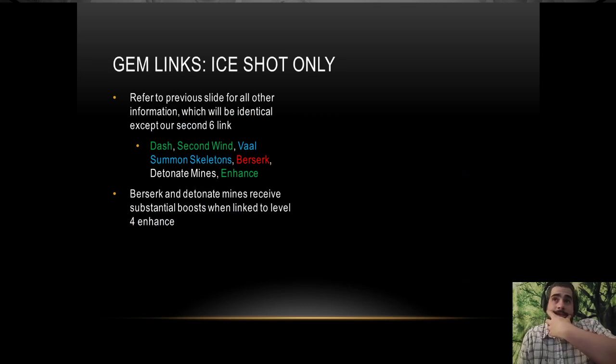This was the setup I used to run but currently I only use ice shot — I don't use barrage anymore. In my weapon I'm running anomalous Dash, which gives me three dashes instead of two, and increases dash distance by an additional 20%. We also have Vaal Summon Skeletons. The big three are level 4 Enhance, Berserk, and Detonate Mines. Berserk gains attack damage based on quality and Detonate Mines with quality increases your detonation speed, so having level 4 Enhance on both of those is a huge boost to your build.